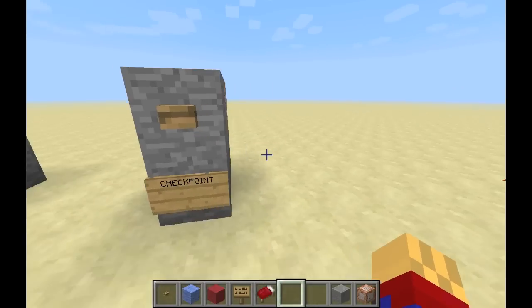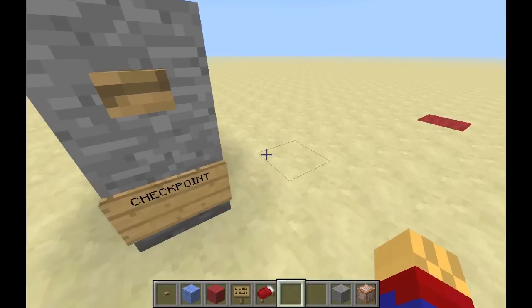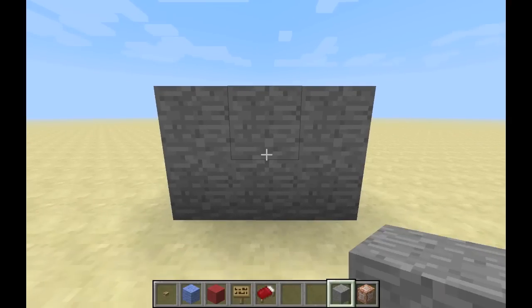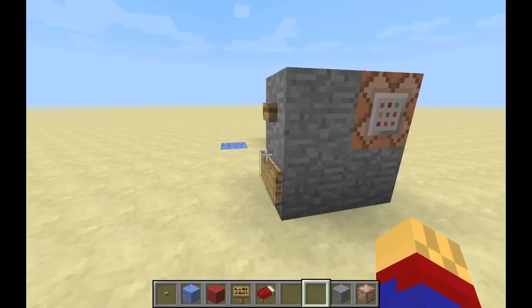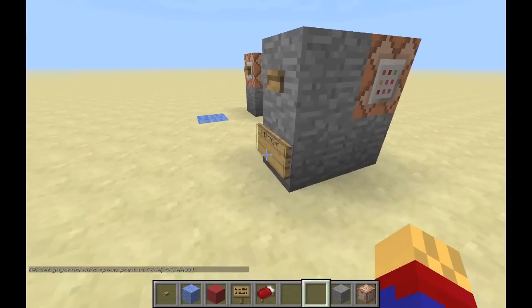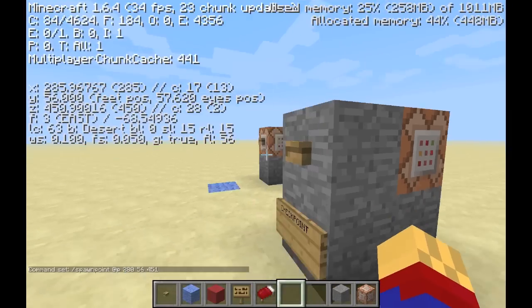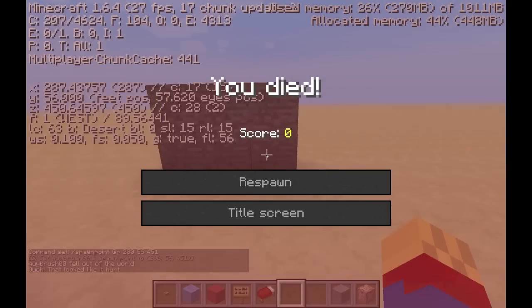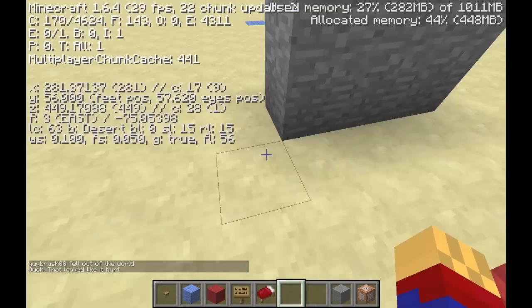Let's say you don't want the checkpoint to be set for where the player is currently standing — maybe you want the player's checkpoint over here, on another side of the wall, or somewhere slightly different. You just want it to be more precise. Well, that's pretty easy — all you have to do is enter in coordinates. Type slash kill, and voila, I have respawned right here on this red dot.